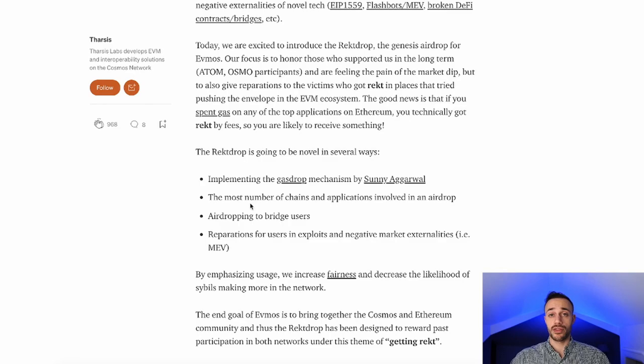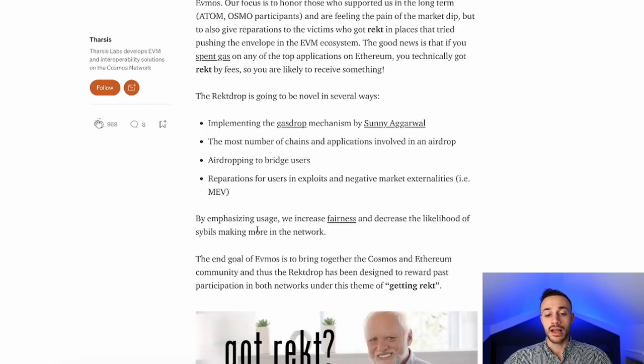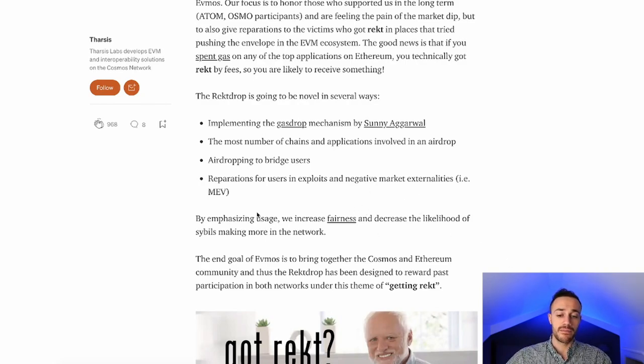They're giving away 40% of the total supply to people that have been using Atom, Osmosis, or even Ethereum decentralized applications throughout 2020 and 2021. This is called a RECDROP, implementing the gas drop mechanism by Sunny — the creator of Osmosis. It involves the most number of chains and applications ever in an airdrop, including bridge users. If you were bridging your tokens from Ethereum to Polygon, Harmony, or Avalanche, you're also going to be eligible. And there are reparations for users affected by negative market externalities — like Iron Finance, which turned into a total bank run. They're going to airdrop EVMOS tokens to people that got hit by those exploits.